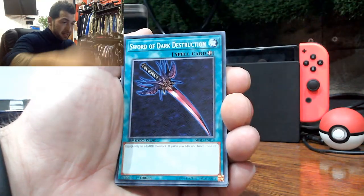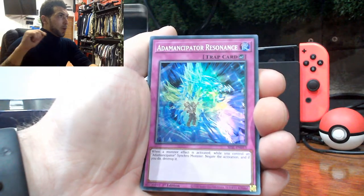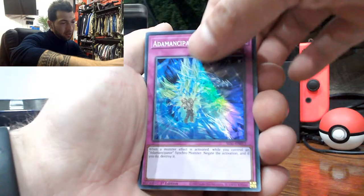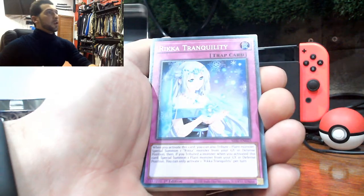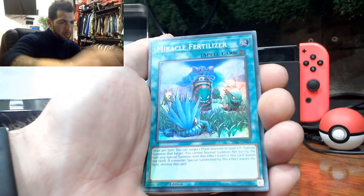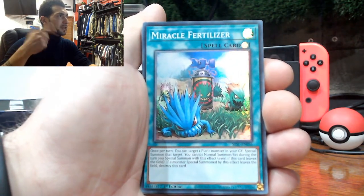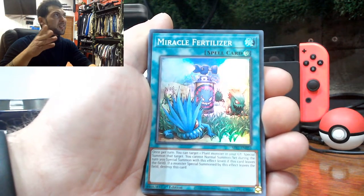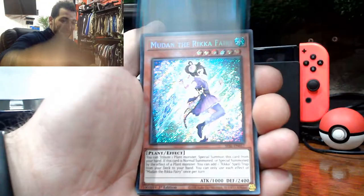Umi. Sword of Dark Destruction. A Demancipator Resonance — that is a nice hollow there guys. That's another hollow. Rika Tranquility — beautiful artwork and hollow there guys. Miracle Fertilizer — look at that, another awesome card there guys. Beautiful hollow there.